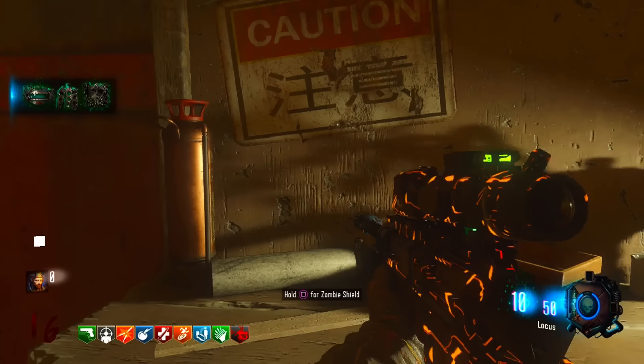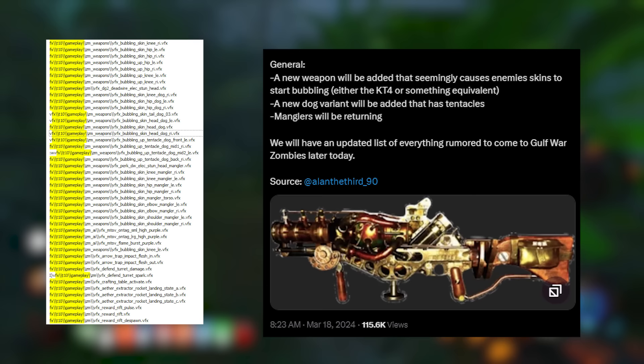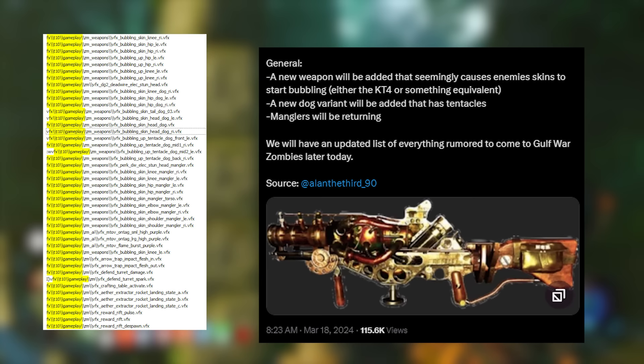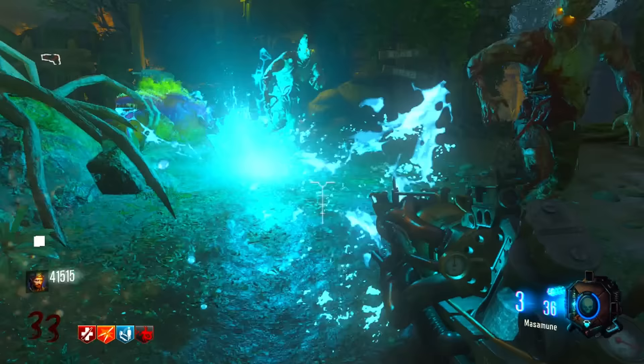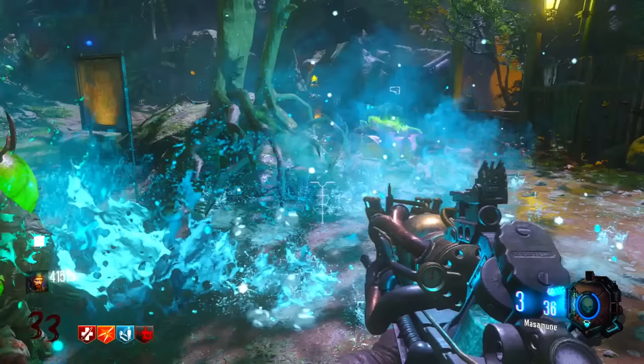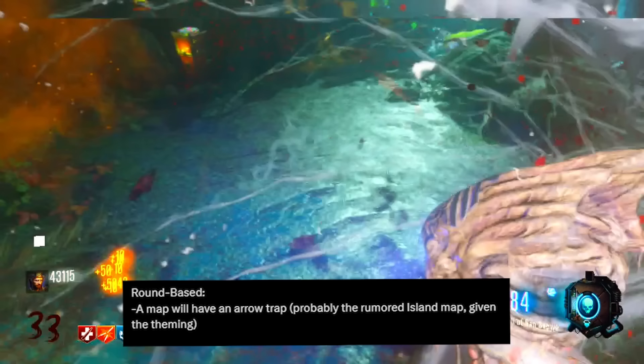The next big thing is that there is apparently going to be some sort of Wonder Weapon — and it's probably going to be the one on the Island map, considering we already have the Jet Gun rumour for West Virginia, and I doubt that map will have more than one Wonder Weapon. This weapon apparently causes enemy skin to start bubbling, similar to what we saw from the KT4 on Zetsubo no Shima. It's probably going to be on the Terminus Island map because it fits the theme of the map best, especially regarding the tentacles.